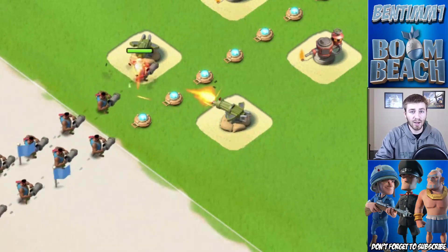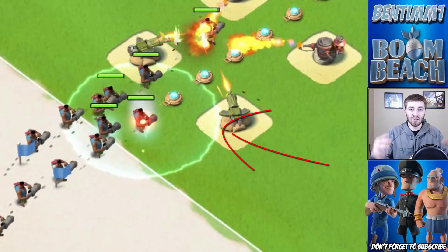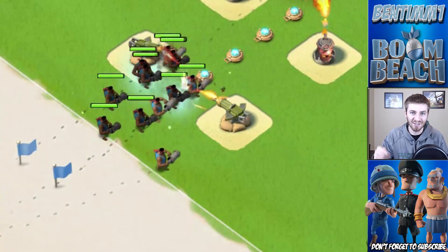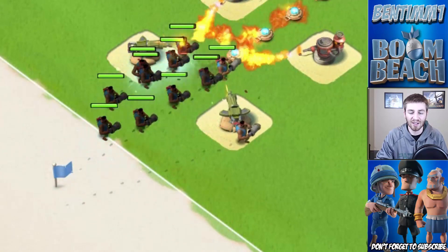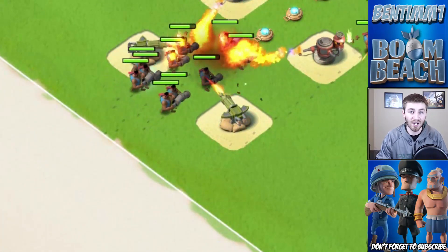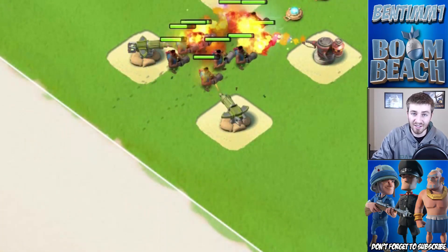Basically, a troop runs over that shock mine, it blows up, and it's just like another shock launcher. The gameplay in the back should clarify that — like when the heavies run over, any troop in that area is gonna be shocked. The duration is not as long as the shock launcher, but it is definitely gonna stun your troops for a while.